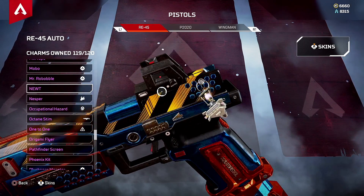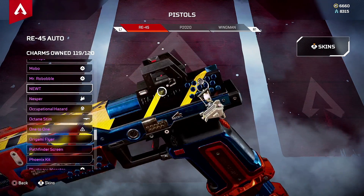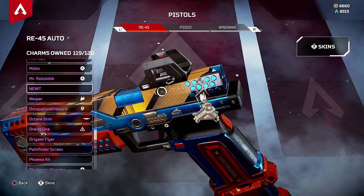Newt — that's the name, Newt! It's like a little lifeline. Maybe when you hit the grav lift button, this little guy comes out and sprouts up the grav lift.